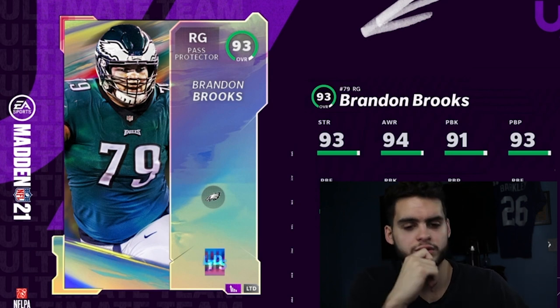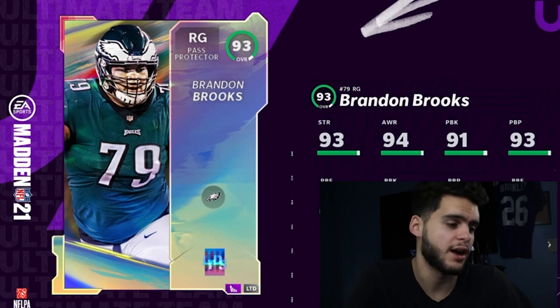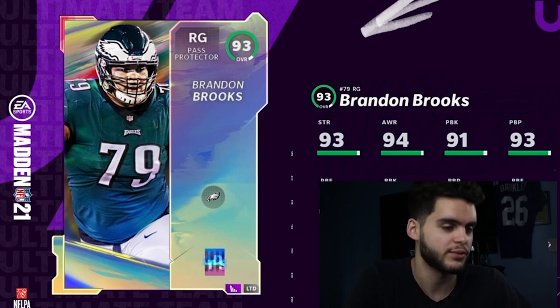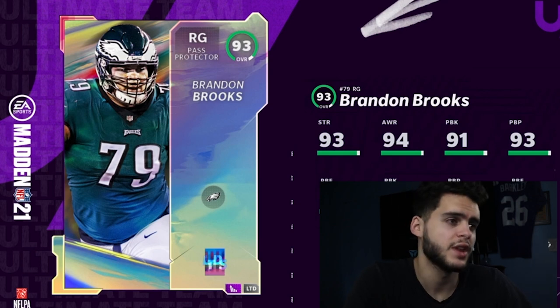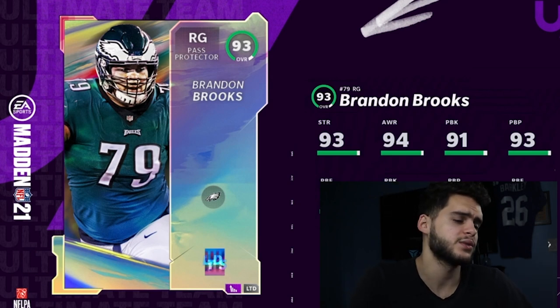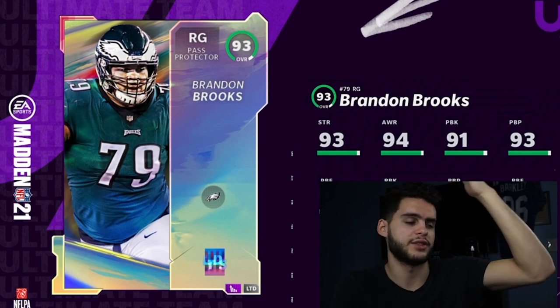If I had to rank them, I like Roquan a lot more than Brandon Brooks. If it wasn't the year of the safety at every position, I'd probably think Roquan is a top-three must-have player right now. But because safeties like Taylor Mays and Brian Dawkins can be dropped in the box and typically have better coverage, it's hard to fully justify Roquan — even though he does have decent size. That pretty much wraps up today's video. If you want to see the full title update overview, comment down below and I'll be making a second video on that.